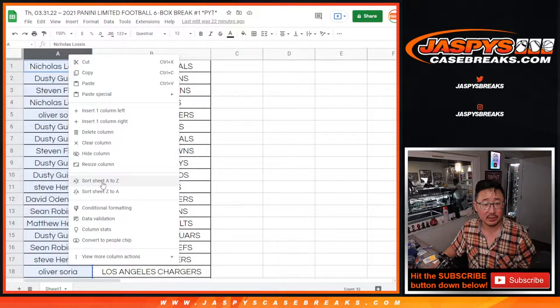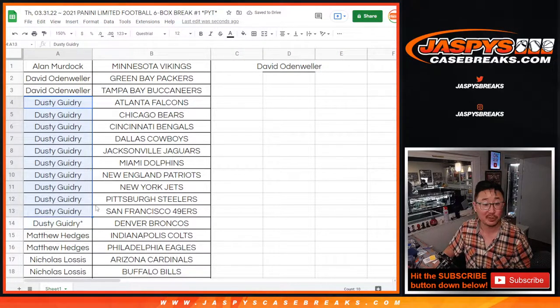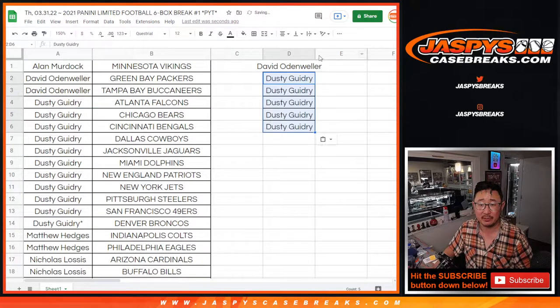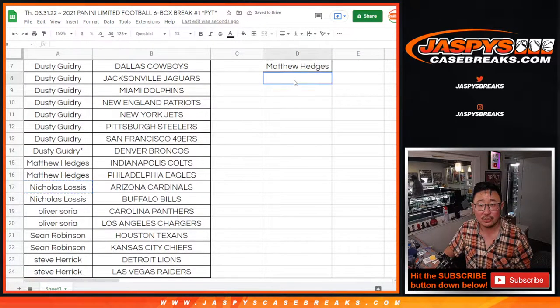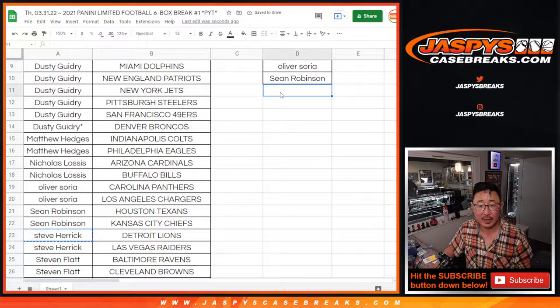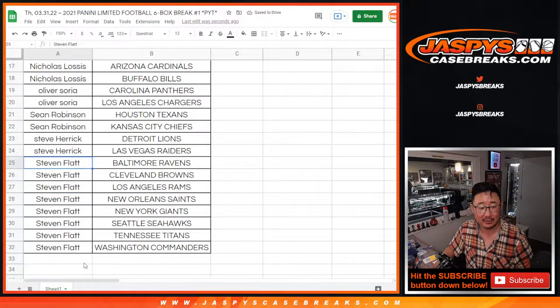So let's sort this list by first names. David bought two — that's an entry. Dusty bought 11, for the purpose of the promo that's a 10-count, so that's still five entries — half of those become entries. Matt Hedges bought two — that's an entry. Nick L bought two — that's an entry. Oliver bought two — that's an entry. Sean bought two — that's an entry. Steve H bought two — that's an entry. Steve F bought two — nope, Stephen Flatt got eight teams — that's four entries actually.